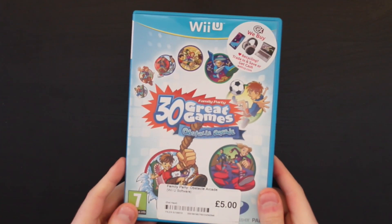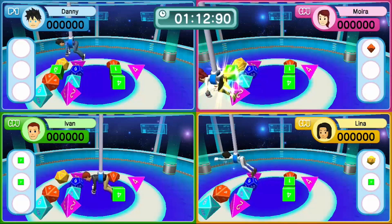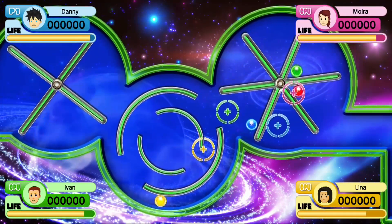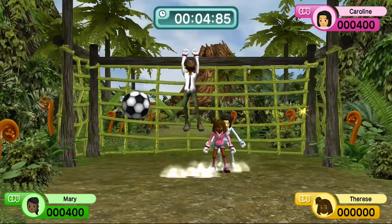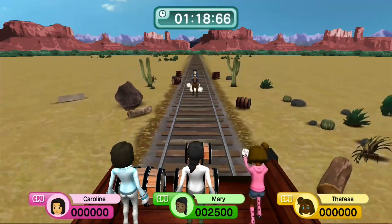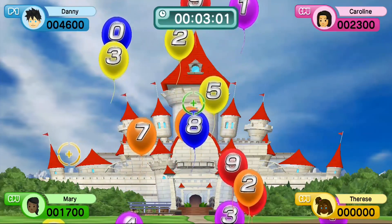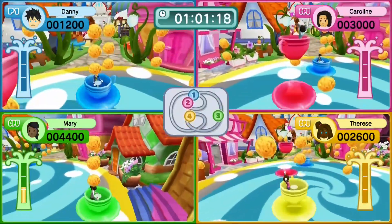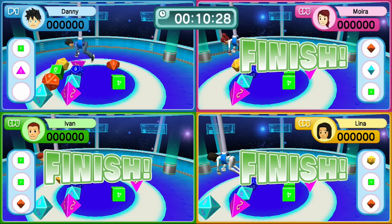Family Party: 30 Great Games Obstacle Arcade apparently doesn't need reviewing as the game has already reviewed itself — they're great games, apparently. It's another minigame collection — think Mario Party without the boards or minigames that actually work properly. There's a lot of control-switching, and mostly the Wii U gamepad is used as a pause menu that's always open while you're off waggling a Wiimote. The gamepad is only used to give vague instructions that don't clarify whether you need touchscreen, gyroscope, buttons, or pointer controls. As for the actual minigames — they're not great. They go on too long and sometimes just don't work. This game is getting a 2 out of 10.